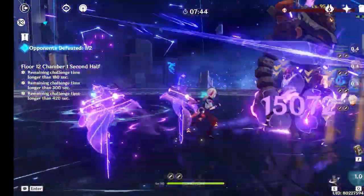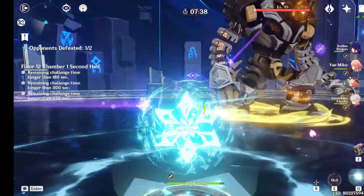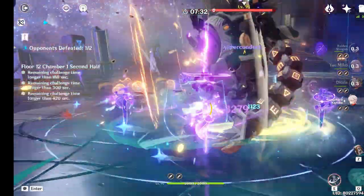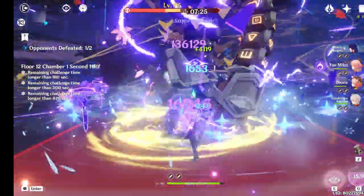Having seen his talents and kit, we can say that Kazuha is a great crowd controller and even more so a great support because of his elemental damage bonus and resistance shredding you can get at the same time. That's because Kazuha can equip the Viridescent Venerer 4-piece set very well. We'll touch on that later in the artifact section.